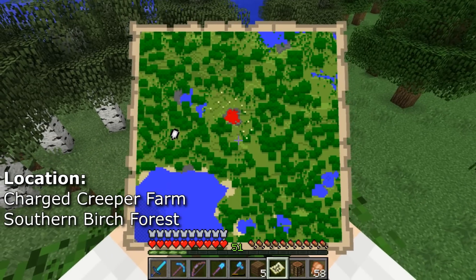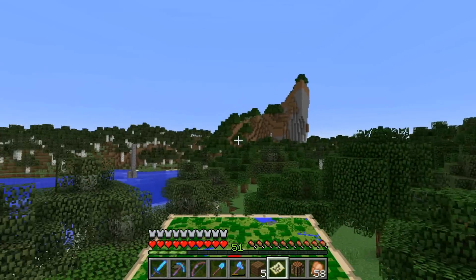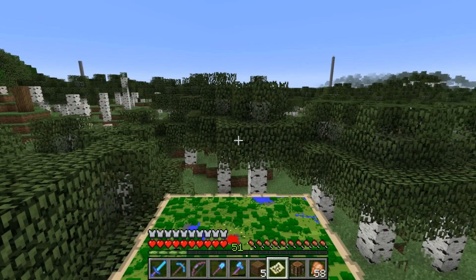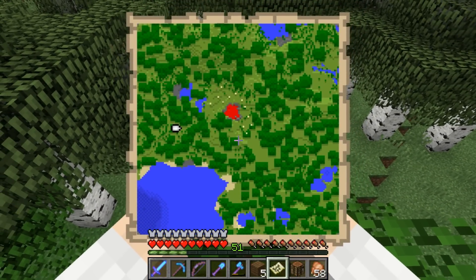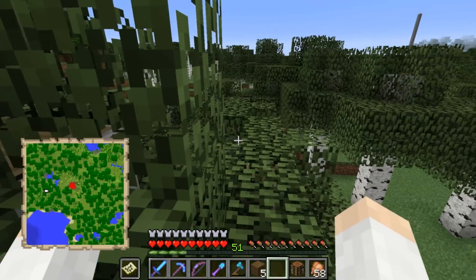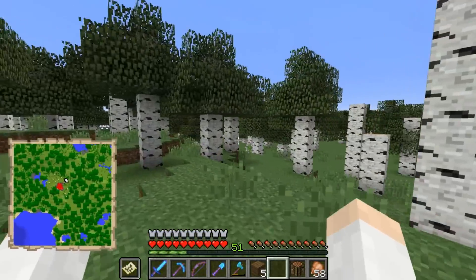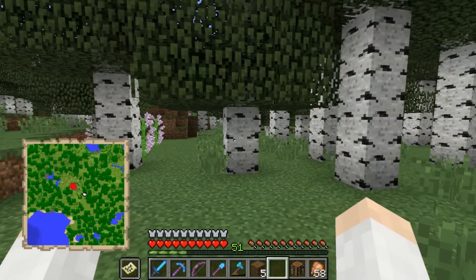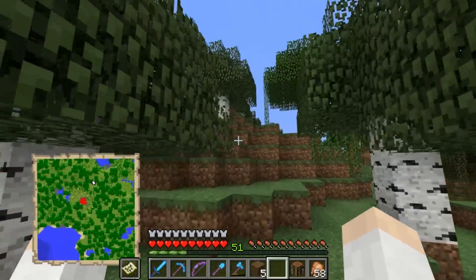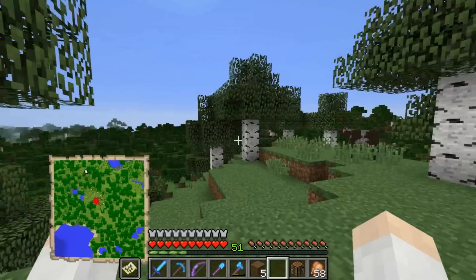We are in the area we're going to build our charged creeper farm. This is the map from last time — you can see the pillars up here that mark the boundaries. In this area we're going to have four mob heads: a creeper head, a wither skeleton head, a regular skeleton head, and a zombie head — all on this map. Each head is going to be 64 by 64, covering the entire map area. I can switch the map to my offhand for a little mini-map.